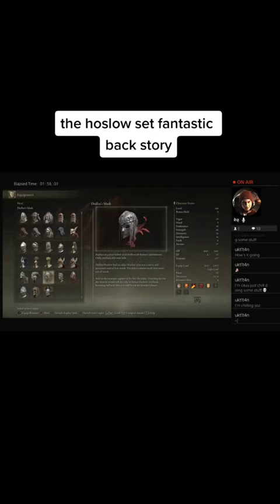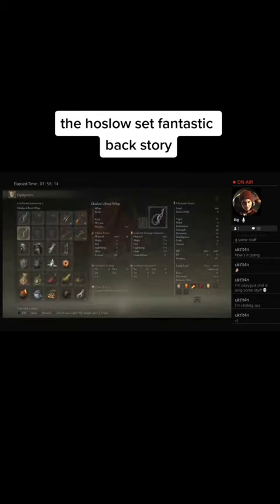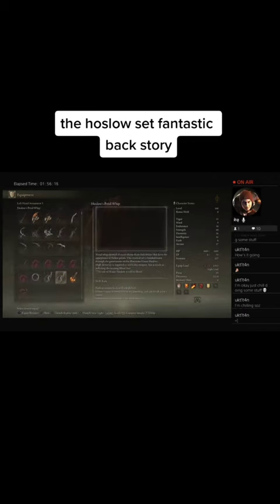The older brother was a stern, self-possessed man of few words, which made him seem out of reach. And so the younger, as he had to be like the older, yearning for the day that he would tell the house of Oslo in blood. We have this right — we have the ultra petal whips, gonna check them out.